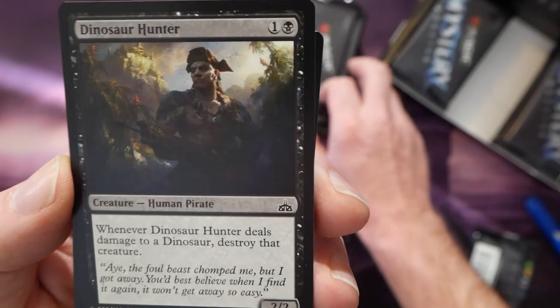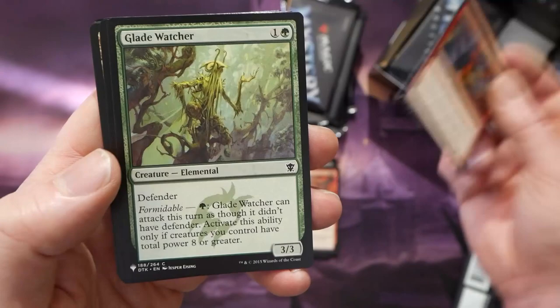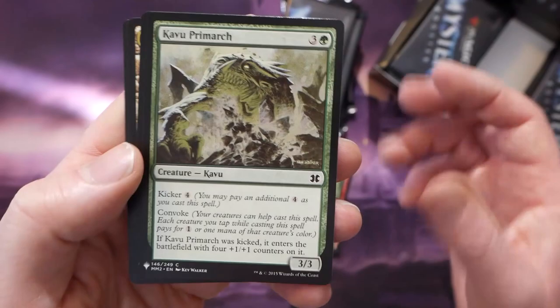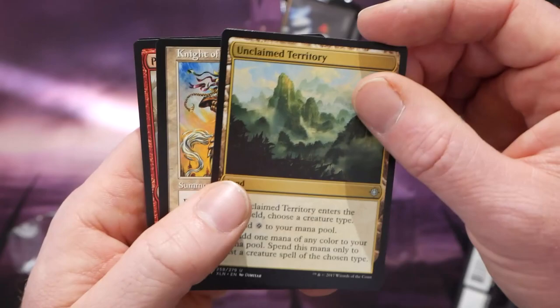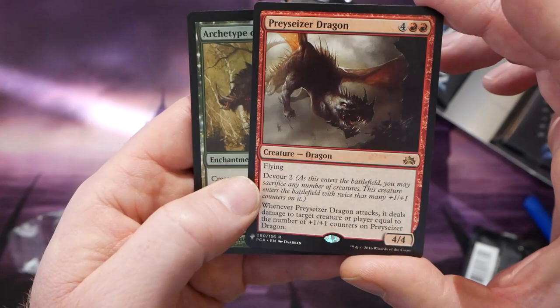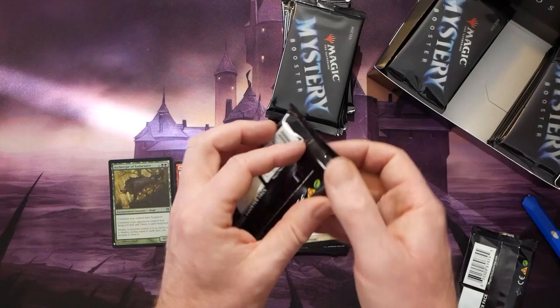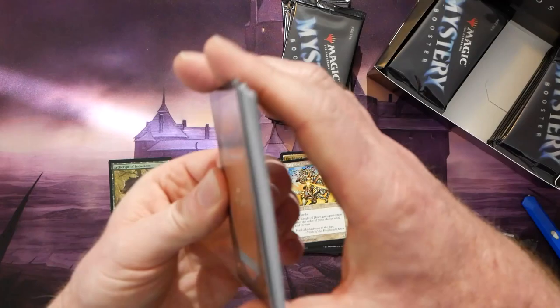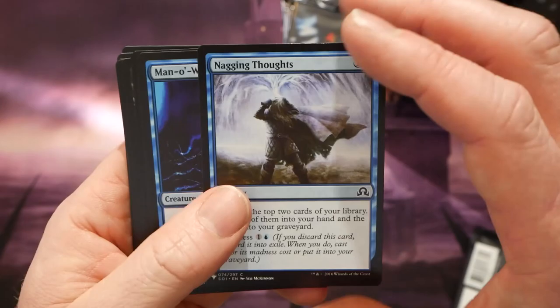There are also some much-needed reprints like Rustic Study and Carpet of Flowers in here as well. Now the local game store version, as opposed to the convention version, has a foil slot. In that foil slot there are 121 cards exclusive to the LGS version. Some of the big hits you can possibly get in there are things like Sen Triplets — that would be the big foil hit for sure — and also the forever popular and much-memed Storm Crow available in the foil slot as well.